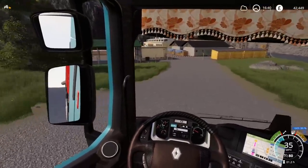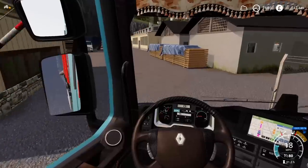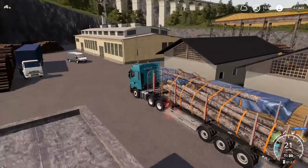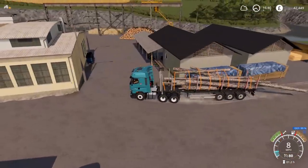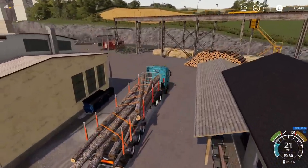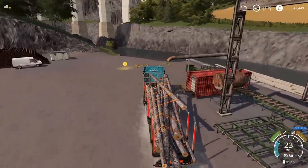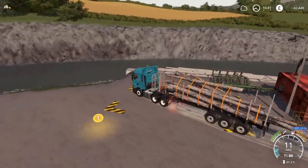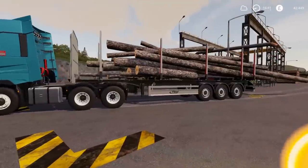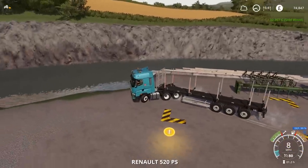You will have just seen that I got down here pretty much in one piece. Before I was getting stuck on the hedges and stuff, so having a trailer which is about 10 metres shorter makes a huge difference. Let's see how much money that actually is - I'm going to go with 30,000 to 40,000. 32,397. Very good.